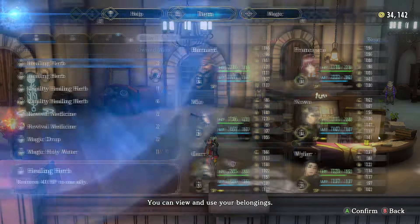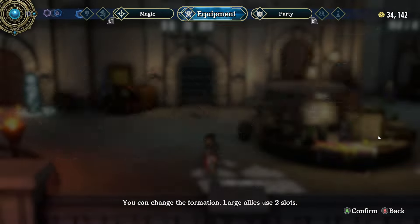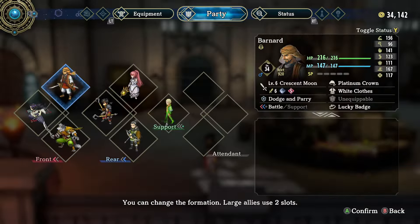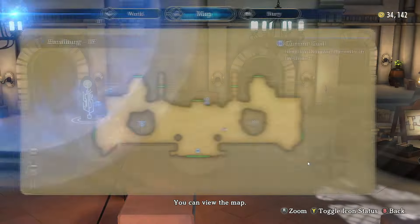One thing I want to tell you: if you want to get lots of breastbones, make sure you bring this guy with you — this guy here. He'll give you extra breastbones as you find them.